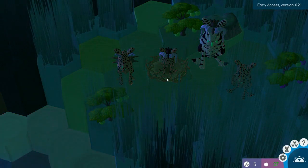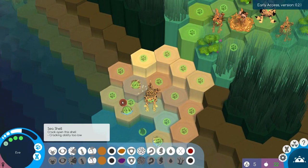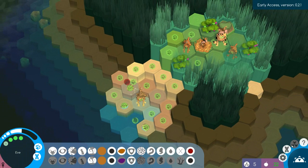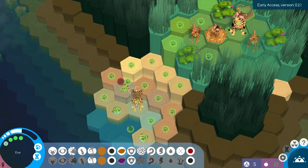Let's quickly discover that. Eve, can you do anything with these? Crack open the shell — cracking ability too low. So that was the one new mouth type, the cracker jaw, which sounds silly but is very cool.